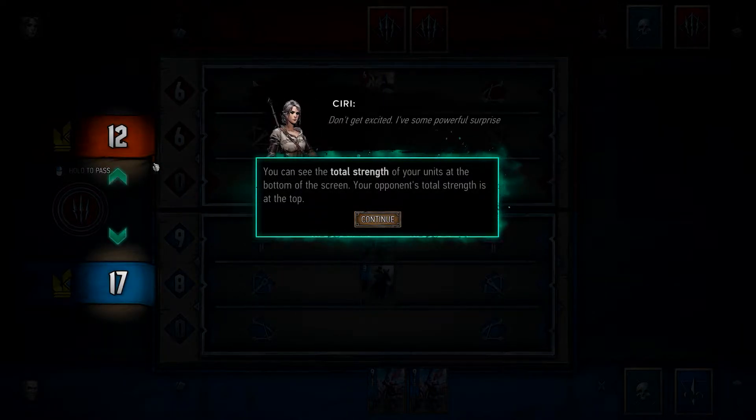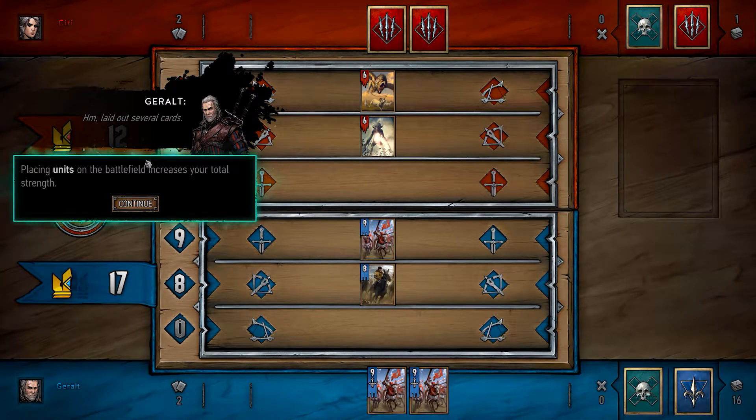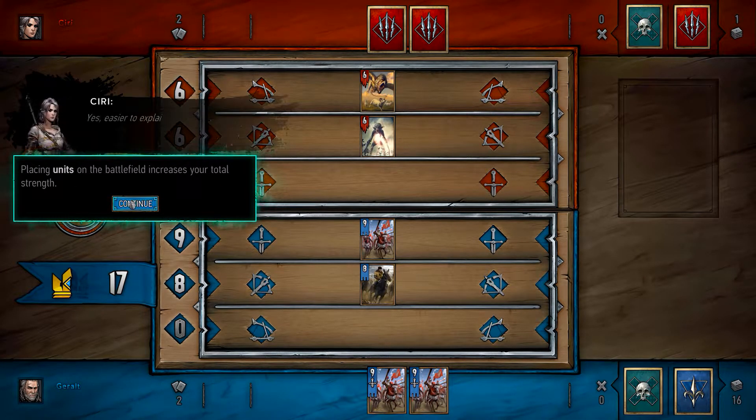Okay, total strengths are shown here. So this is our side of the table, there's the opponent's. Placing units on the battlefield increases total strength — yes, uh-huh.